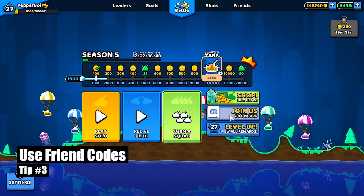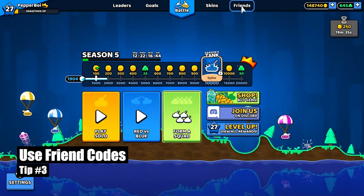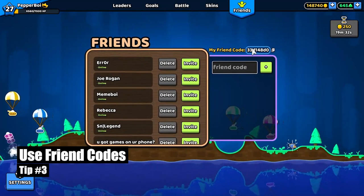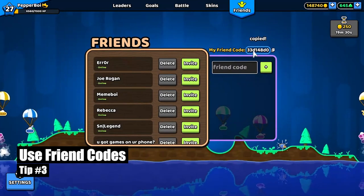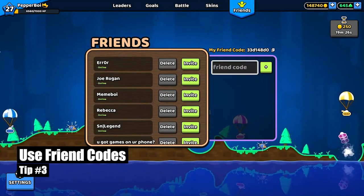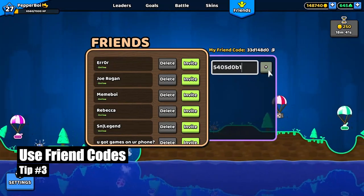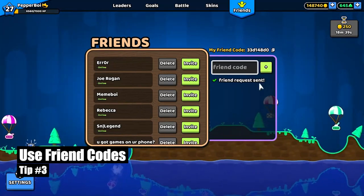Tip number three: make friends using friend codes. If you go to the friends tab on the top of the screen, you will see a thing saying 'my friend code.' If you click on it, it will copy it to your clipboard. Then you can paste it and show it to other people, and then they can enter it into the box and click plus and they will be added.